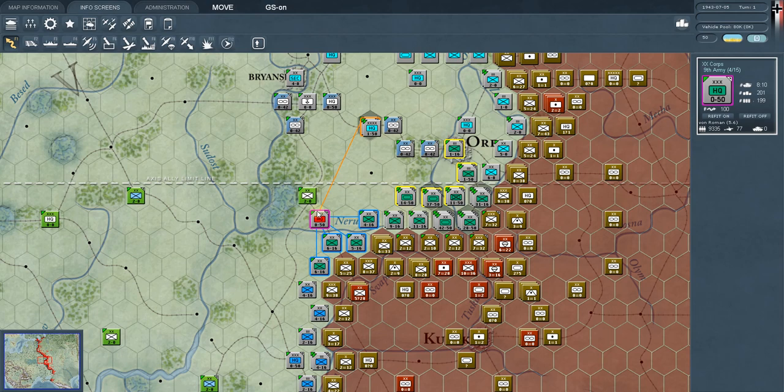This is the lowest on the totem pole — that is a corps headquarters. So we have divisions, which are your combat units and the base unit in the game. Those divisions are commanded by corps headquarters. A corps HQ, to have good command over these divisions, must be within five hexes of those divisions.